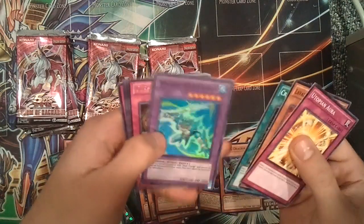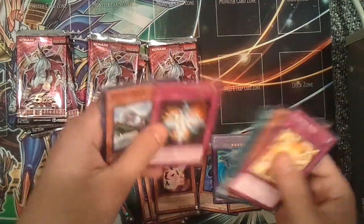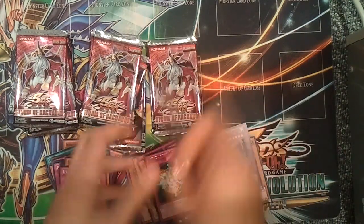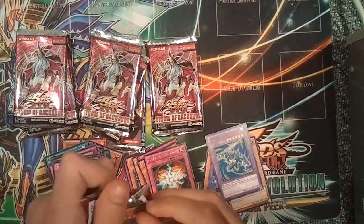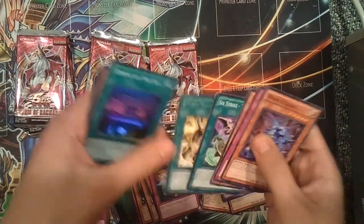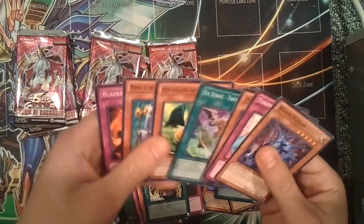Generation Force — Master of Vapor Super. That's not a bad pull. I actually have a playset in my binder that I've been looking to get rid of. Actually no, only two copies, and then this one makes a playset. Not bad. March Towards Ragnarok and a Temple of the Six Samurai Super.